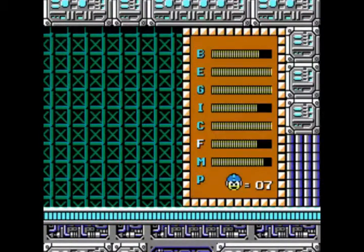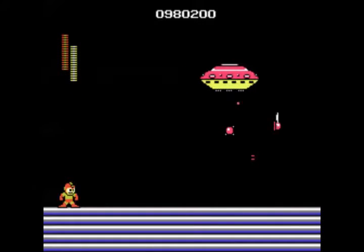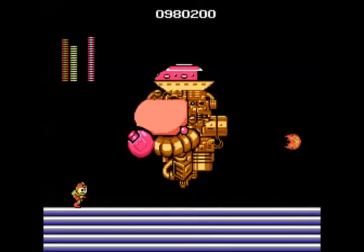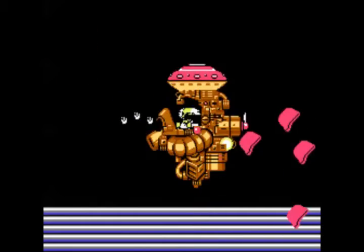Make sure you grab the weapon capsule there and switch out to the Fire Man weapon, and we're now going to be taking on Dr. Wily — his first form. This is probably one of the easier fights with him. For his first form, you just want to stay kind of close to that little hand there. As you can tell, he goes down really fast with the Fire Man weapon.